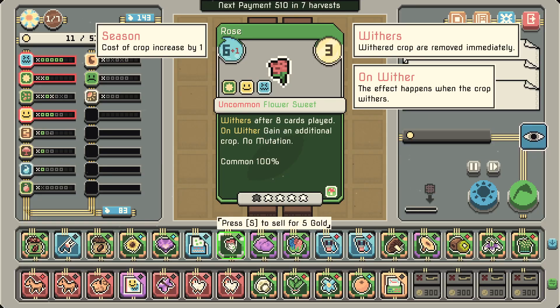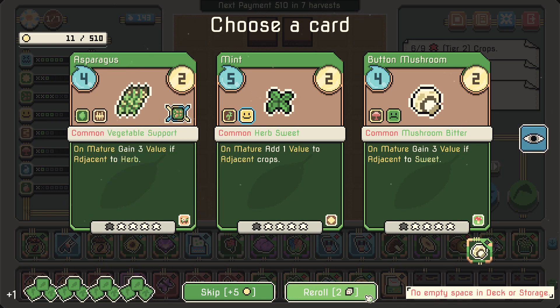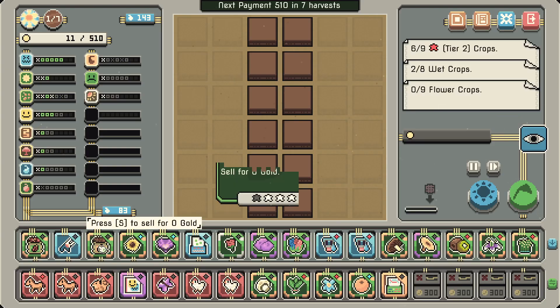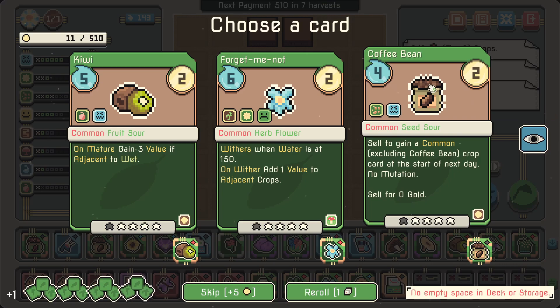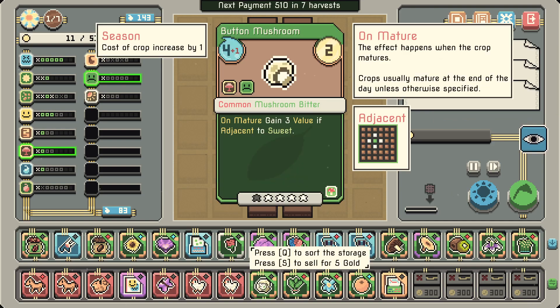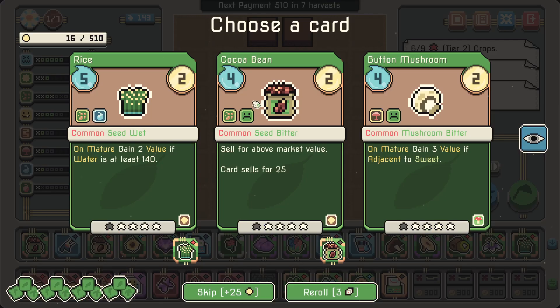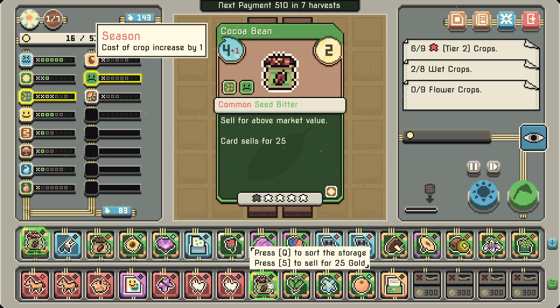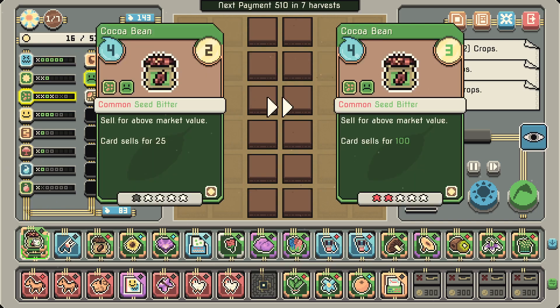I think coffee bean is fine, cocoa bean is definitely fine, but we need to open some room now. Let's see — yeah I think this one goes. Grab the cocoa bean, right? Oh we could have upgraded that, so we didn't really need the space.